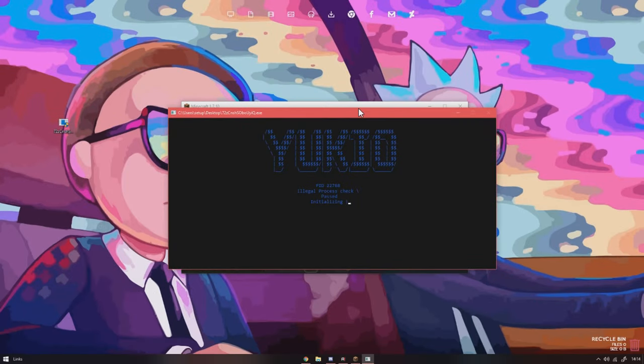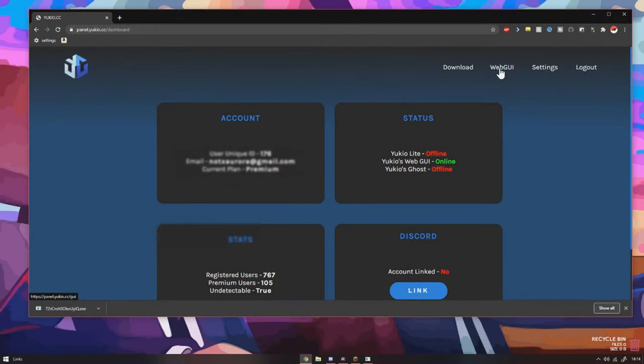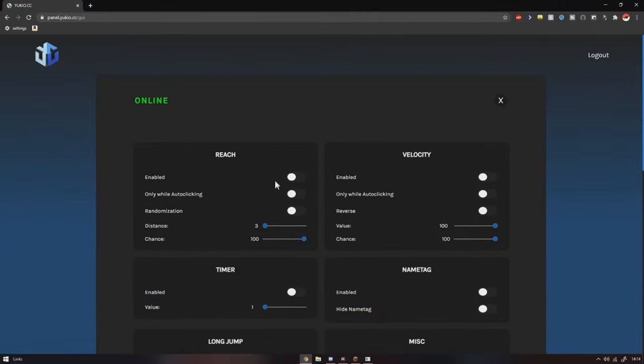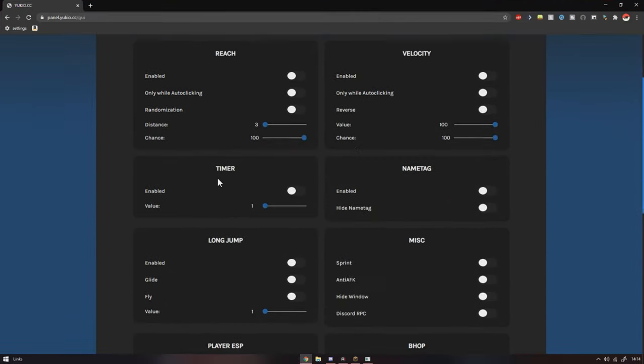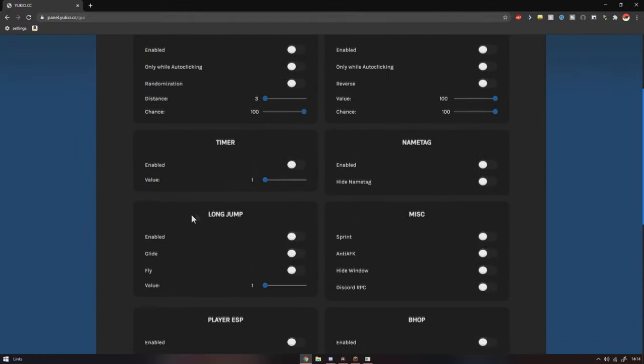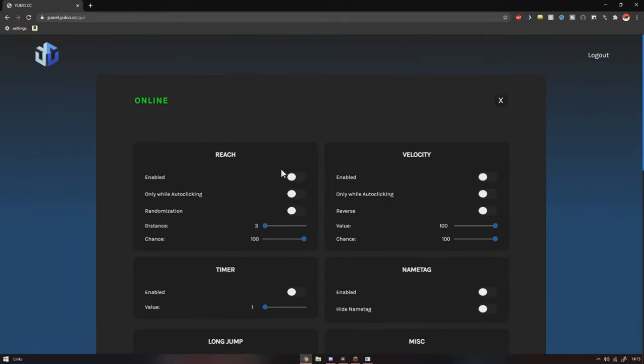Now it's initializing — wait for that. It did say welcome back and now it just shows this. What you want to do is go down to the website again and click WebJoy, and it'll say if it's online or not. Then you can configure all your settings here. It's got a lot of settings. It's got panic, which is literally just self-destruct. I'm just going to speed up me doing my settings.